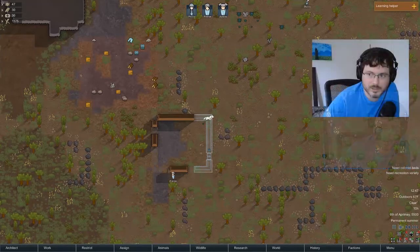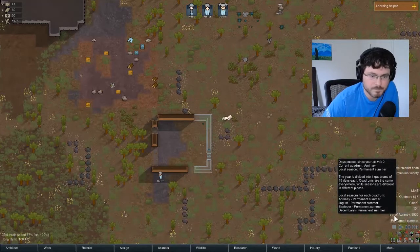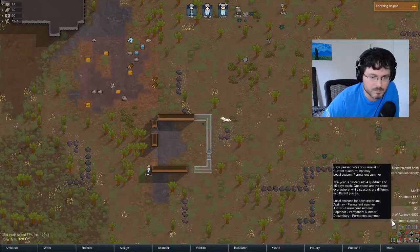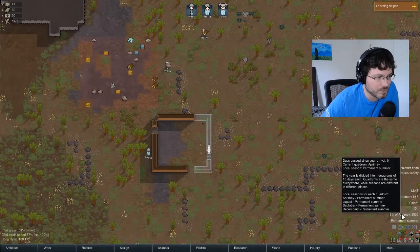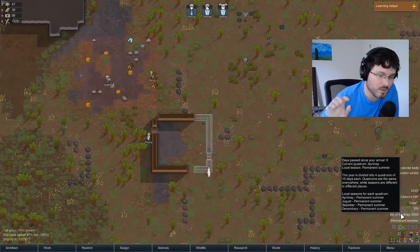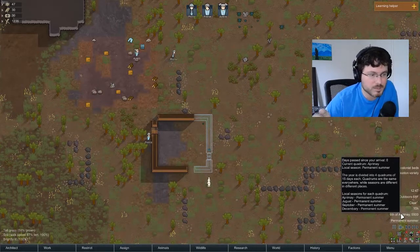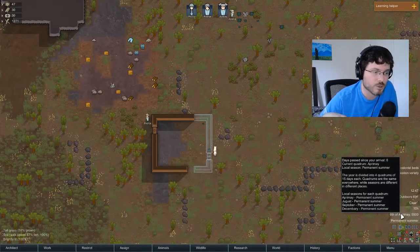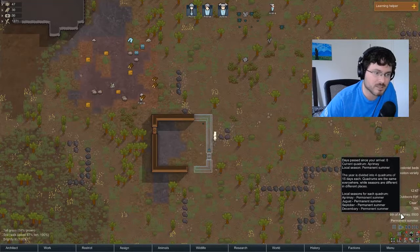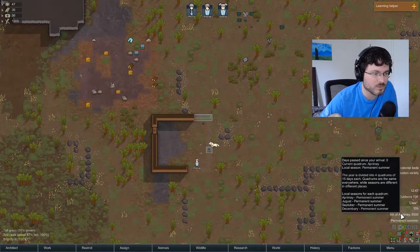Hovering over the time tooltip gives more info. Right now it's permanent summer because we started near the center of the planet. If you start way up north, it can be dark for most of the day depending on the season, and your growing time will be shorter because there are fewer months with a lot of daylight.